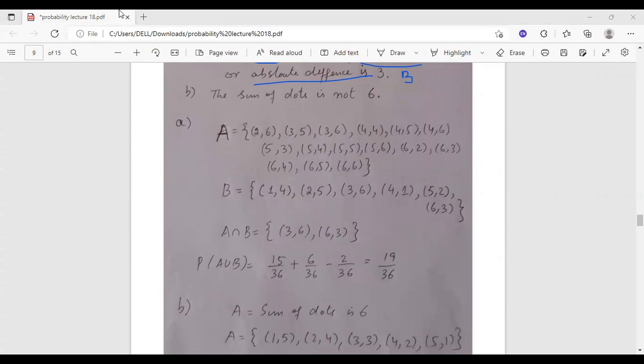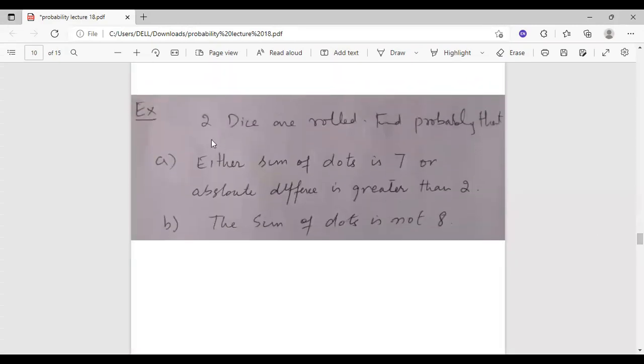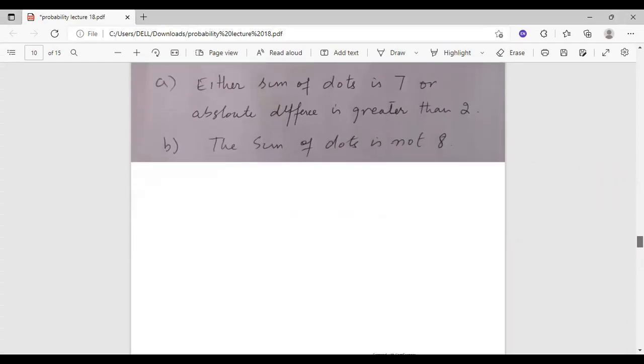Looking at the two dice, the sum of dots — we identify elements where the sum is a certain value. The total sample space is 36. Using the complement formula, 1 minus Probability A gives us the required probability. This is an exercise question with two dice and we apply the union and complement formulas.